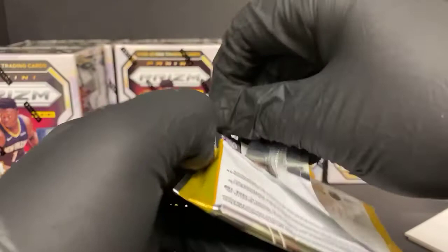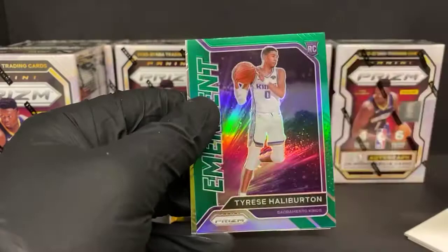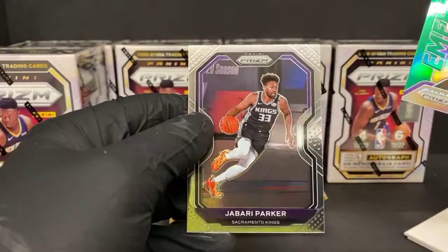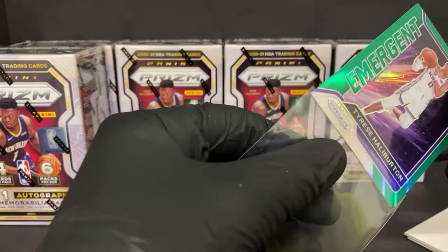Cody Zeller, Jonas Valanciunas — we have a Tyrese Halliburton green emergent. That's a sweet-looking card. I always like the green emergents, but they never hold as much value as the pure rookies do. Javari Parker also for the Kings. Like, a green rookie is going to be quite a bit more valuable than the green emergent, but I always like how it's kind of mixed with some silver.